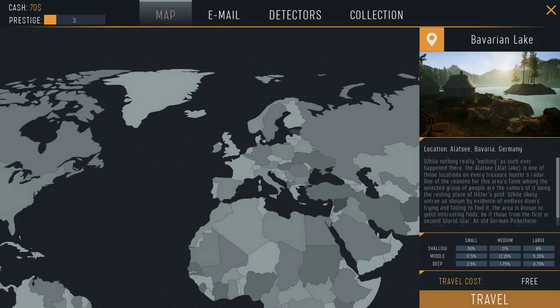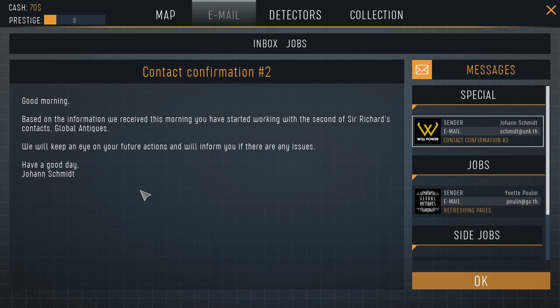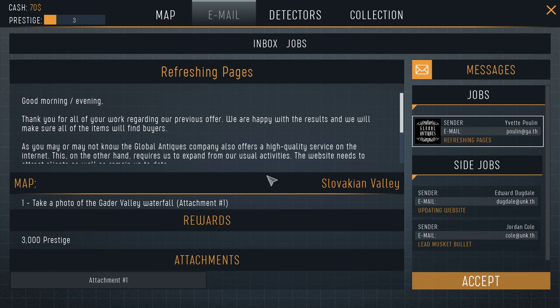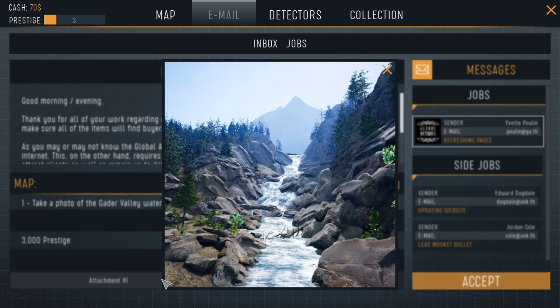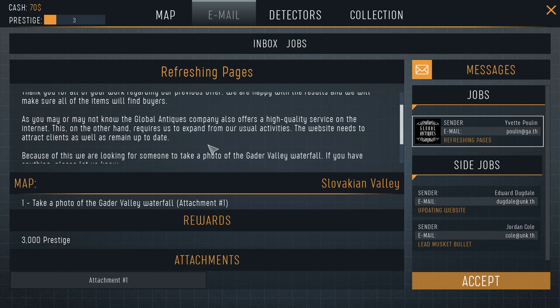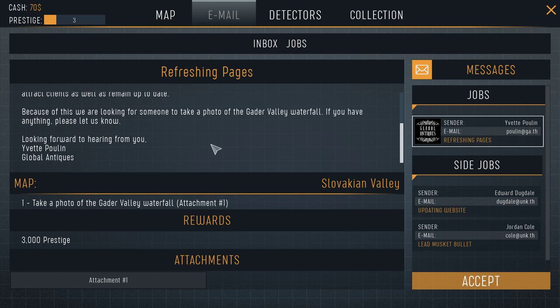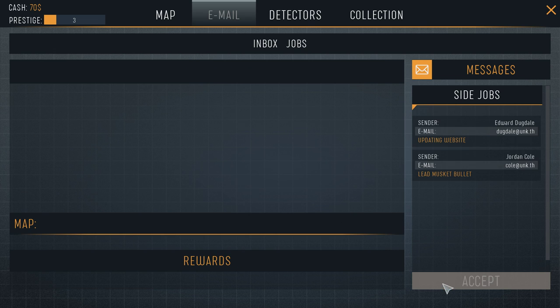Hey guys, welcome back to Treasure Hunter Simulator. Johan Schmidt — based on information we received this morning, you've started working with the second of Sir Richard's contacts, Global Antiques. Keep an eye out. Our task is to take a photo of the waterfall. Global Antiques also offers service on the internet and their hand requires expanding their usual activities — their website needs to attract clients, so they're looking for someone to take a picture of the waterfall. I'll do that.